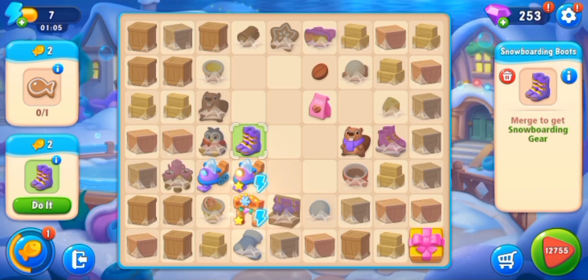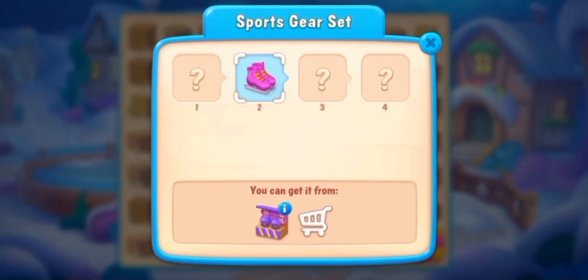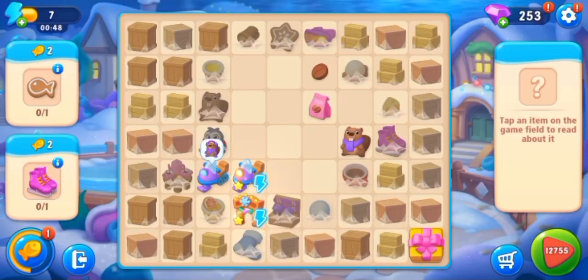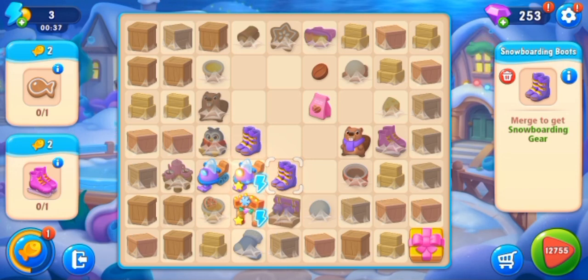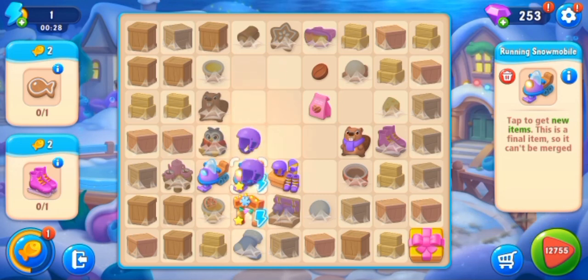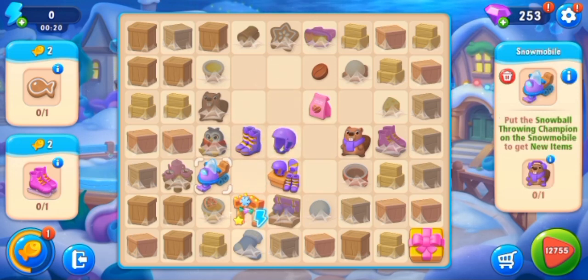Merge two helmets to get snowboarding boots — do it. Here is the sports gear set. We can get it from — only seven points of energy left. Snowboarding boots — merge to get snowboarding gear. We will use all of our energy to get new items because our required items need too much energy and we don't have energy.